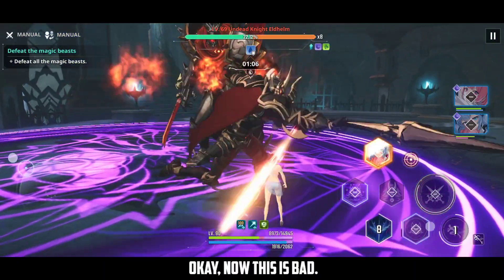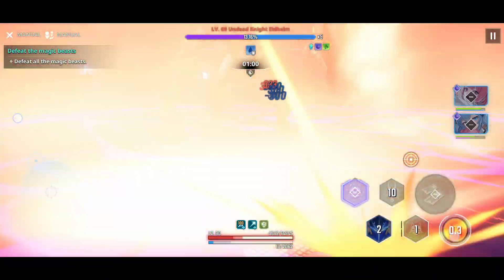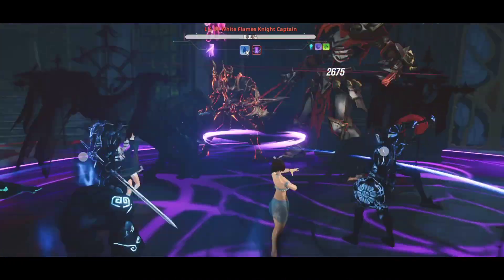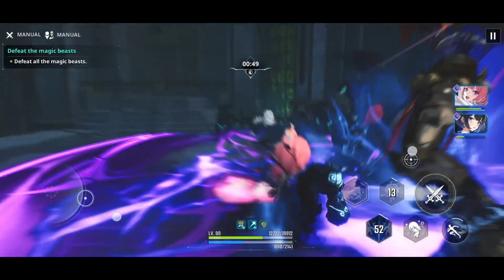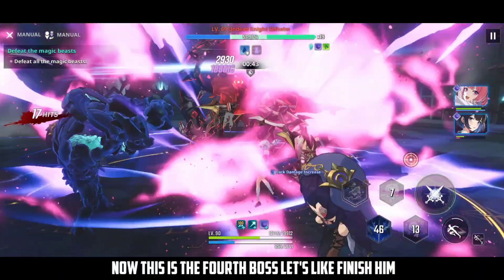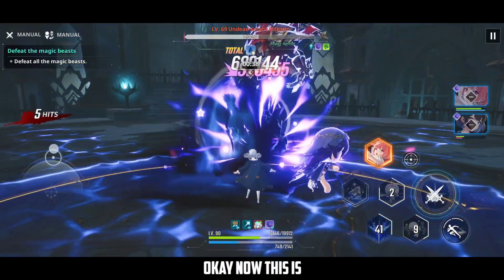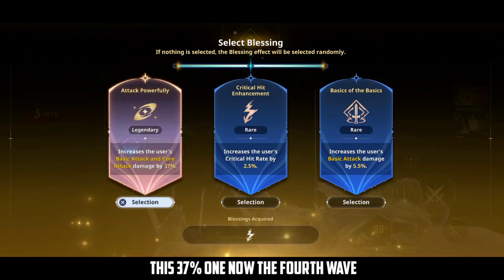Be careful when the second minion attacks — he will summon more minions. Make sure you are aware of your dash cooldown. Use the ultimate and summon shadows when available — the boss is done. Defeat the fourth boss, use your ultimate quickly as time is running short. Choose the blessing — I'll use the 37% one.